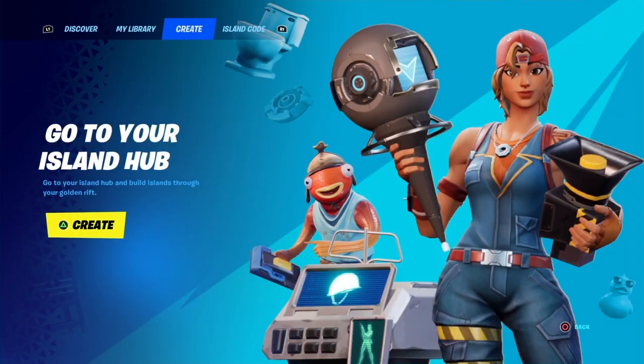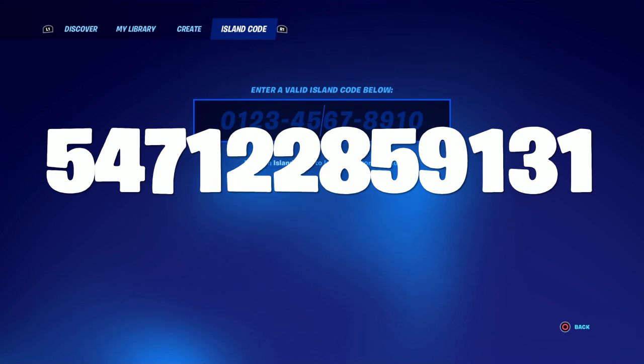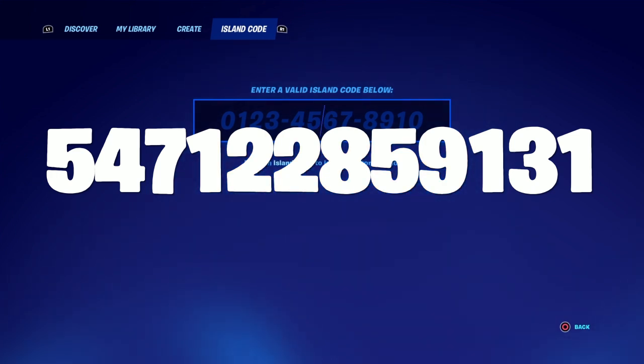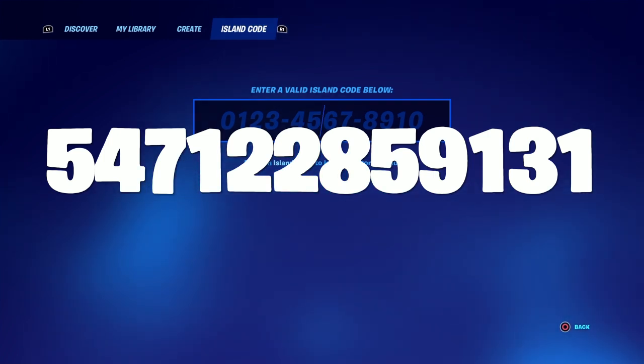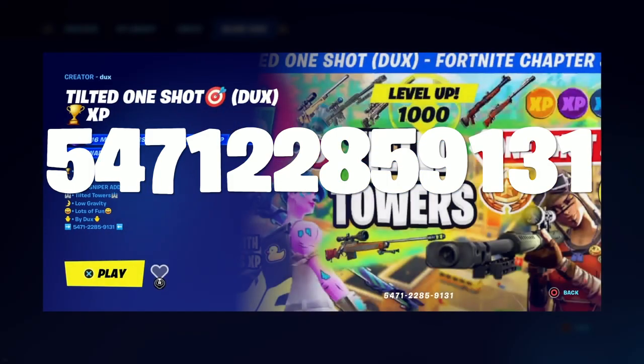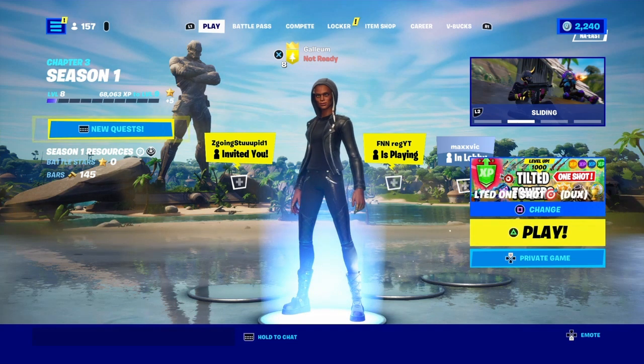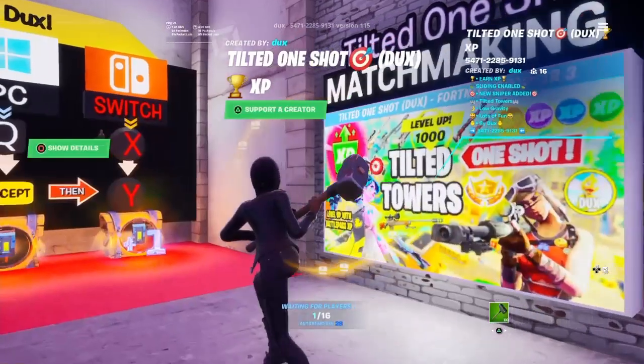First off, what you're going to do is put in this map code: 5471-2285-9131. Make sure it says private game, not public game, because it probably won't work otherwise.